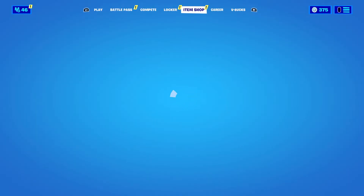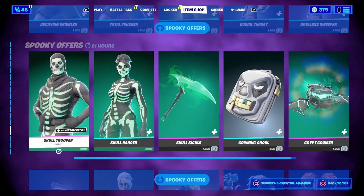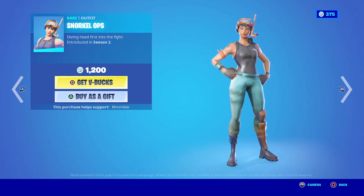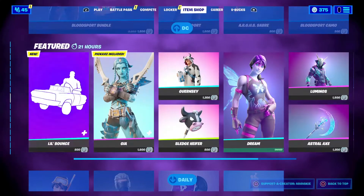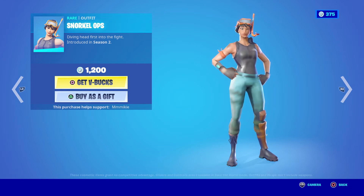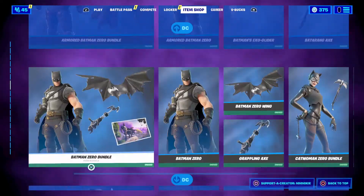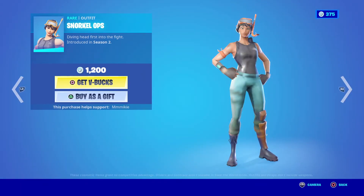Let's take a look at what we have in the item shop today. We have all of our spooky offers — there's just so many good things in here. Today we added the Snorkel Ops outfit for $1,200. The Verge outfit — everything is just not loading in for me very well. Let's take a look again and see if it'll load. Oh my gosh, it's even worse. I can't get a good look at anything. What is going on with my PlayStation? Anyways, we got the Snorkel Ops for $1,200.